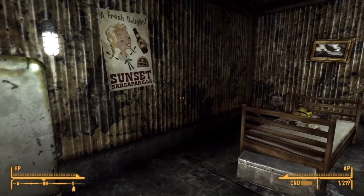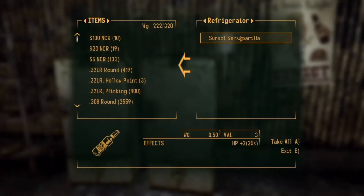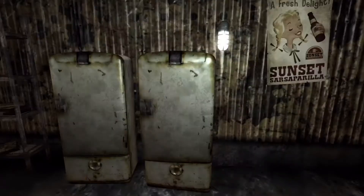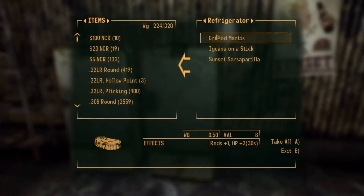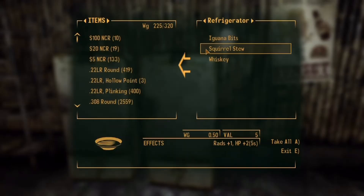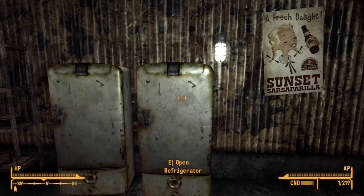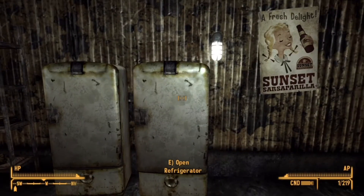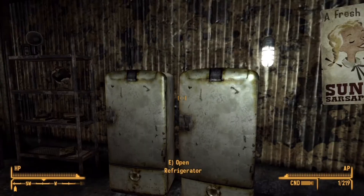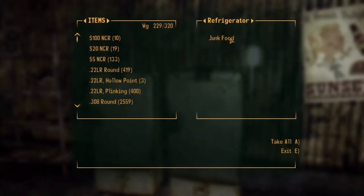Hello guys, welcome back to another video. I'm NCRMoment, and today I will be showing you guys how to get infinite food in Fallout New Vegas, which means you can also get infinite caps by selling this food. It's not only food — it's also drinks like Nuka-Cola or whatever you can find spawning in a fridge. As you can see, I'm getting infinite food over here, because this is basically a glitch at the Followers of the Apocalypse safehouse.